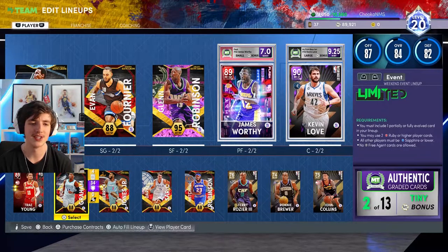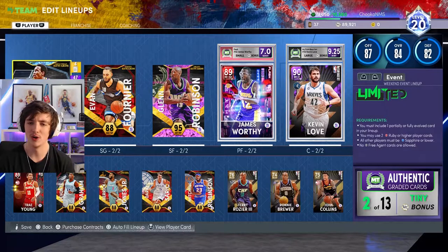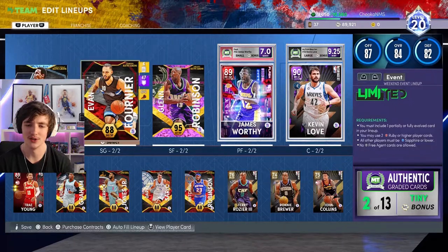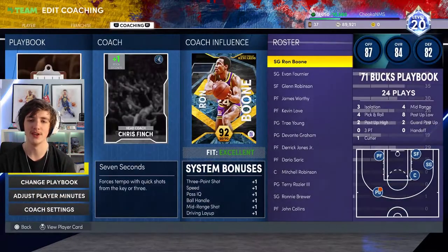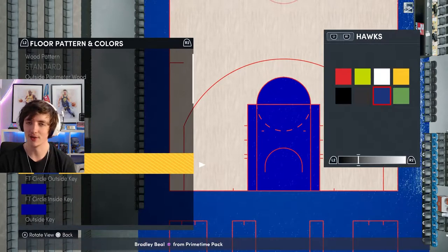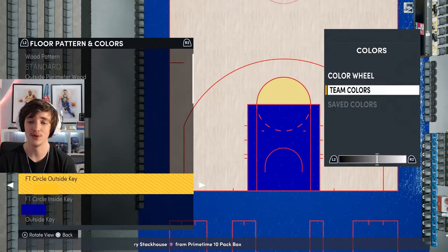Here's an updated look at the team: Ron Boone, Evan Fournier, Glenn Robinson, James Worthy, Kevin Love, Trey Young, Devonta Graham, Derek Jones Jr., Dario Saric, and Mitchell Robinson. That will change before the end of the episode — I add a few more players to that, so stick around.